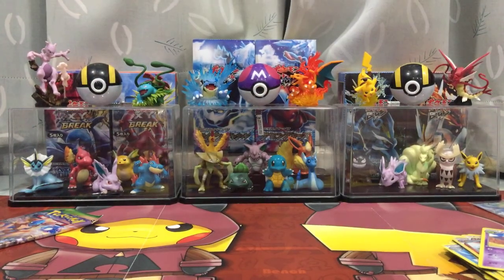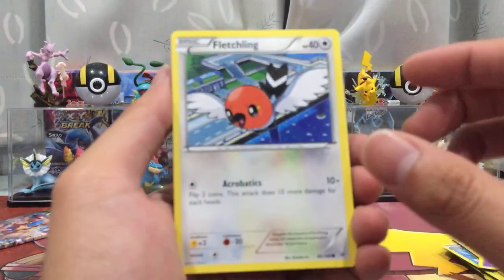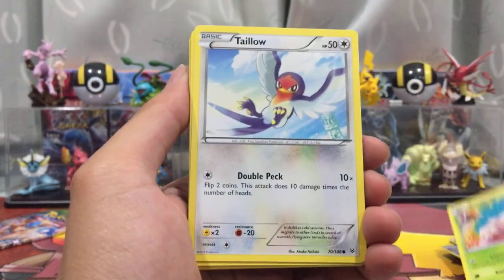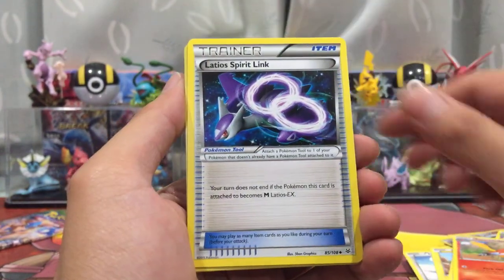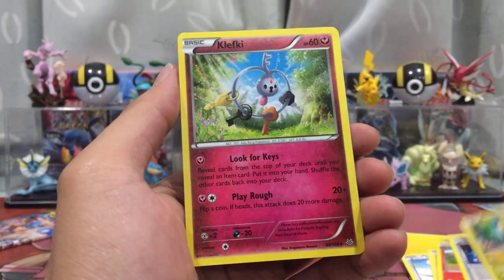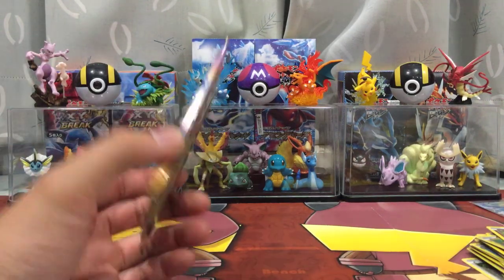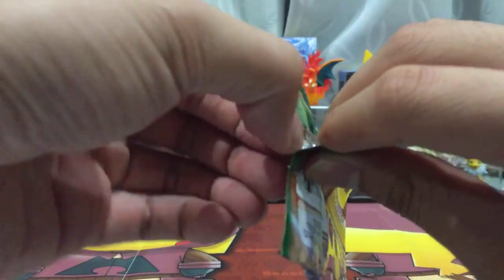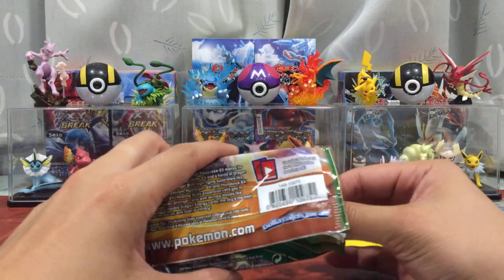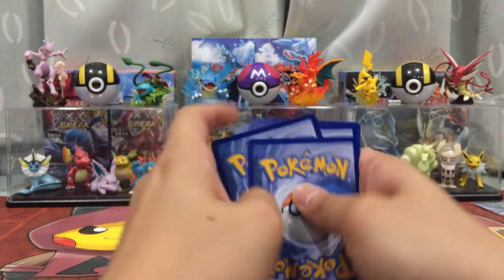Here's a code card for you guys, thanks for watching. Pack seventeen: Flesh Link, Exeggutor, Talo, Electrite, Inkada, Feral Flash, Inder, Lightyear Spirit Link, Pikachu. I think this box is almost on par with my Ancient Origins box — actually I think this is worse.